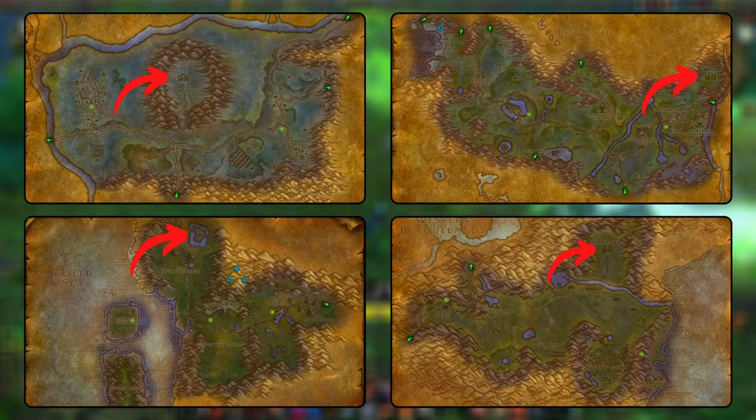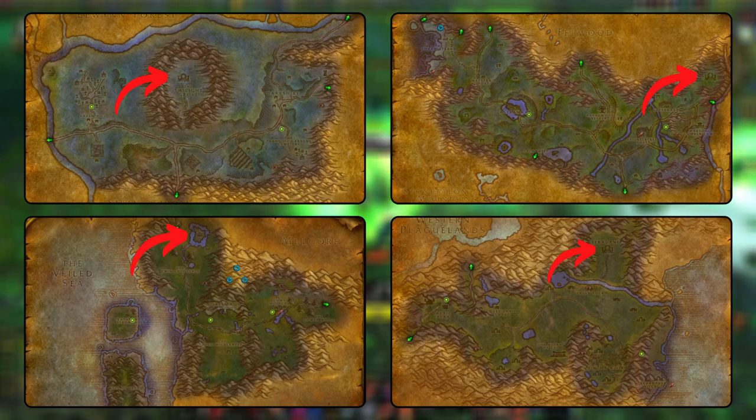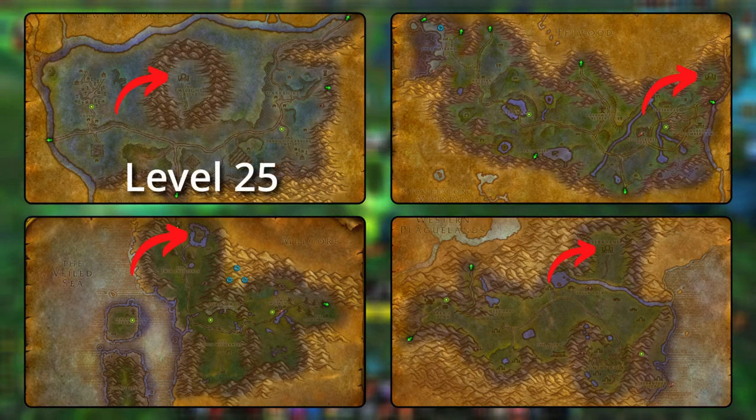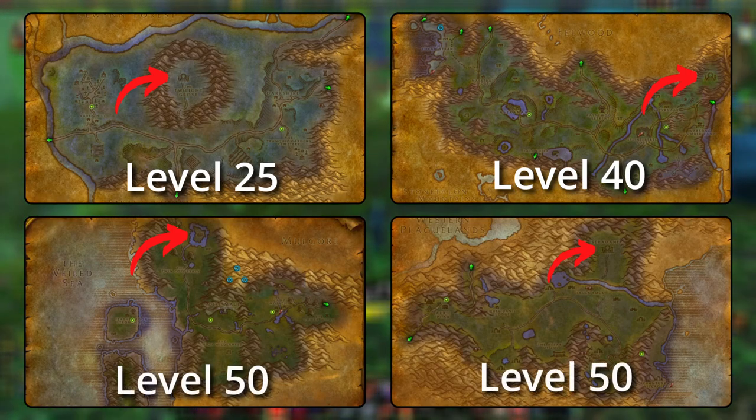There are four portals that can take you to these Nightmare Incursions. They each have their own level bracket and type of mobs in them. We have Duskwood starting at level 25, Ashenvale starting at level 40, and Hinterlands and Feralis both starting at level 50.